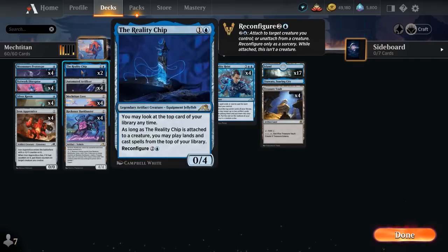We also have two copies of the Reality Chip, a 0/4 legendary artifact creature that lets us look at the top card of our library at any time. It can also reconfigure for 2 and a blue, attaching to one of our creatures as equipment, and as long as it's attached we may play lands and cast spells from the top of our library — a Future Sight effect that's incredibly powerful and will help us assemble the Mech Titan Core and all its pieces.